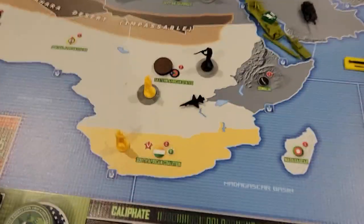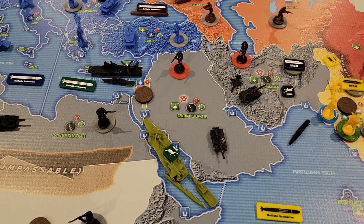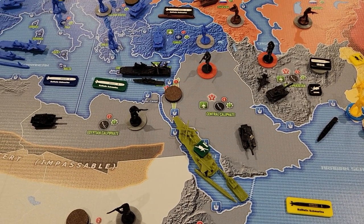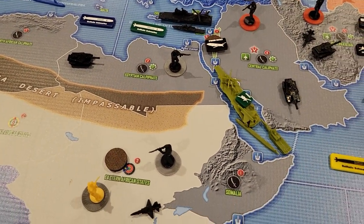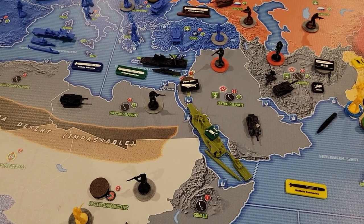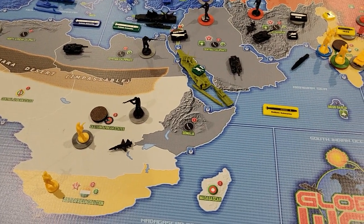They'll get $2 in income if they're able to take that out. Up here I have that marker on Israel. The Caliphate is going to fire one cruise missile from the air base in central Caliphate into Israel and try to take out some Israeli units. If I was playing a real game, I'd probably try to take out Israel in the first turn with the Caliphate, and probably also try to take out Turkey, but in the interest of time I'm not going to do that.